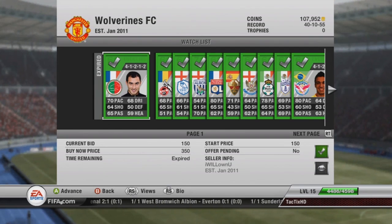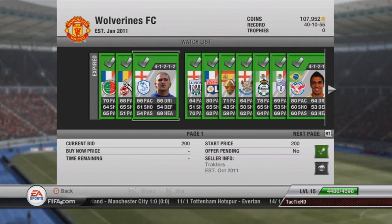First things first guys, you want to buy silver players either in the 41212, 442, or 433 formations. Those are the 3 most popular formations, therefore they're most likely to attract buyers for your player.